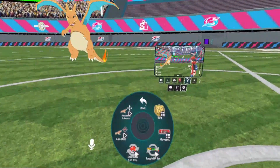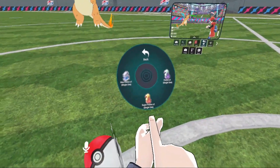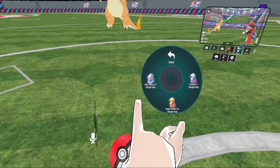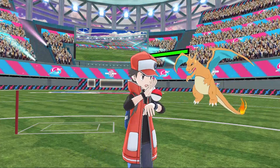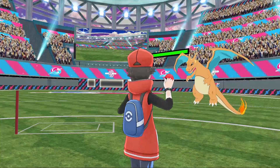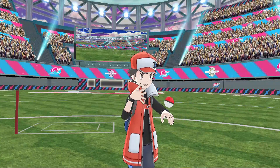After that we just have the bag over here, which will give us access to a potion, a super potion, and a max potion. And then when you're ready to recall your pokemon, you just reach over, grab your pokeball, and throw it — it catches your pokemon, you let go, and it goes back on your wrist.